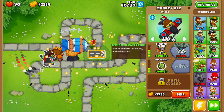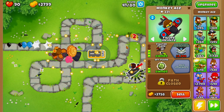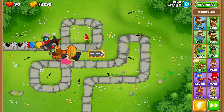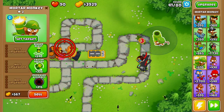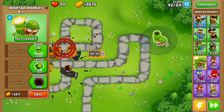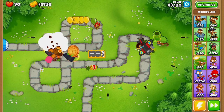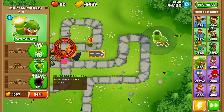The reason I chose the monkey ace is because it deals a lot of damage to MOAB-class balloons. Since this is alternate balloon rounds, it makes it more difficult for our ninja monkey to pop reinforced MOAB balloons, so to counteract that we get another tower that can deal with MOAB balloons more easily.